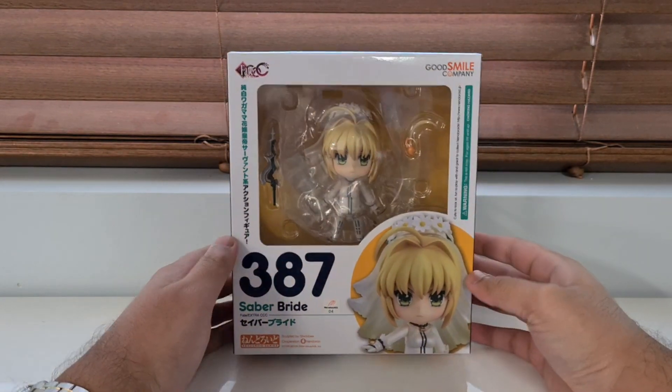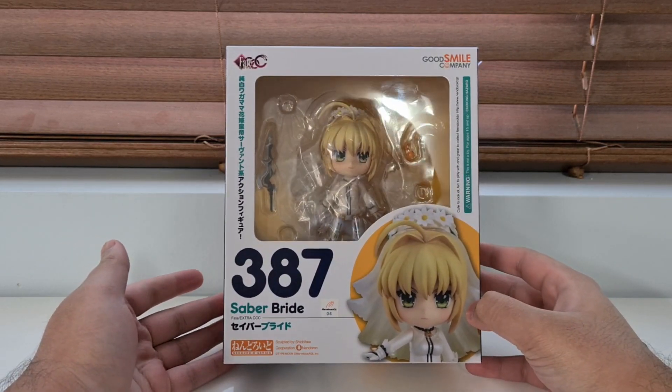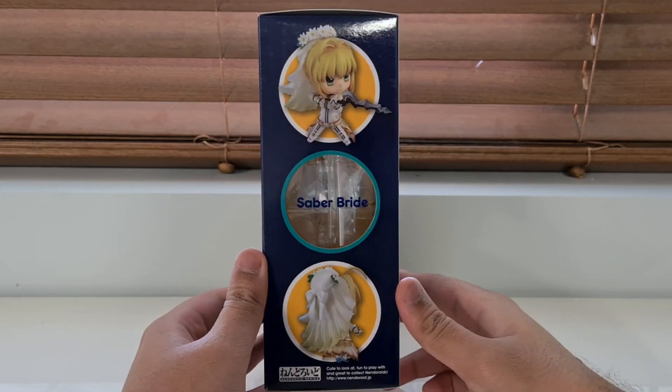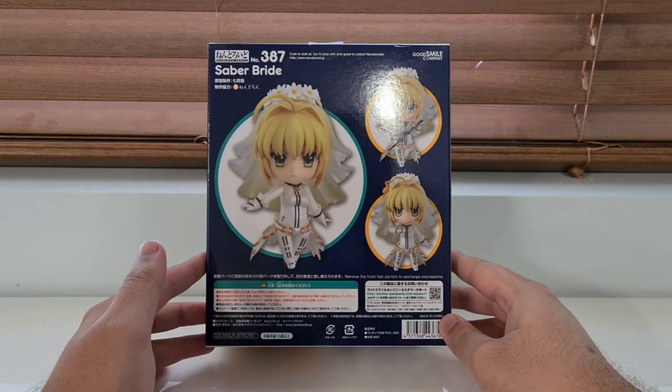Hello everyone, we're back with another unboxing slash review. Today we've got Saber Bride or Saber Nero from Fate Extra CCC. This is one of the games that came out a while back, continuing on the Fate Extra saga which all takes place in the Moon Cell.